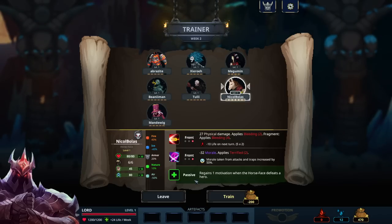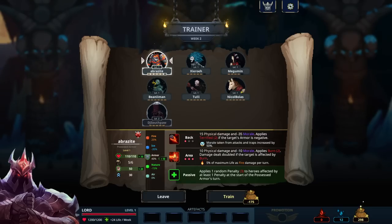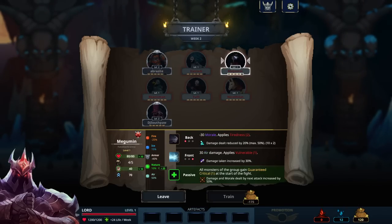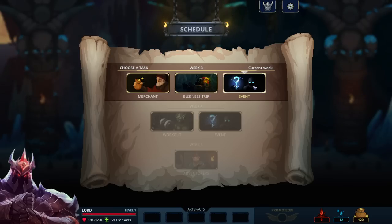One upgrade lets Horse Face regain one motivation when it defeats a hero — this keeps him in the fight. The Baron upgrade removes all penalties from the monster in front of him and regenerates 8 life at the start of his turn, or 20 life if he has a fragment. Let's upgrade Baron, and also take the plus 20 Power upgrade — very good. When opponents have a debuff they start getting even more debuffs. We're out of money, but we'll gain more later. Next, let's go on a Business Trip for some gold and resources.